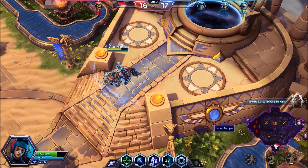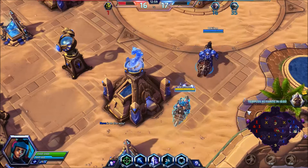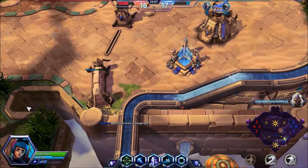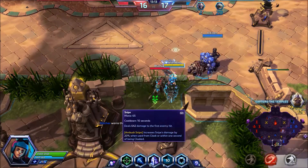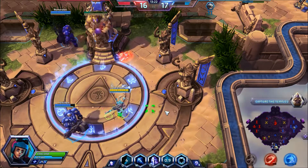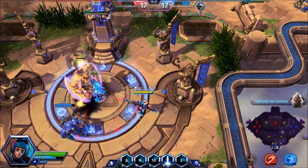We have a lot of teammates down. I'm going to head down there as soon as I'm back up. Shrines are active in one second. The enemy already has the top one — we just need to play a little safe. Putting the Hollow Decoy out — using all our cooldowns — I really want to get the shrine objective down.